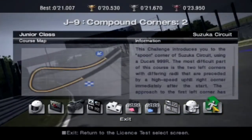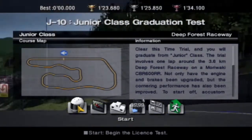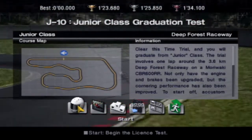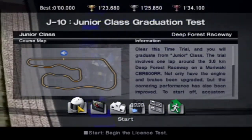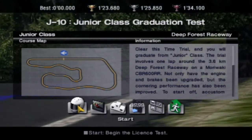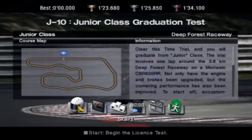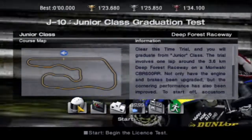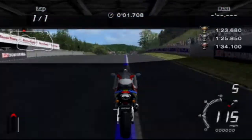That was the penultimate — this is the final one now. Let's have a look and see how it goes. Junior graduation test — clear this time trial and you will graduate from junior class. The trial involves one lap around the 3.6km Deep Forest Raceway on a Morawaki CBR600RR. There are too many letters in bike names — can't you just think of a name like Veyron or Murcielago? Makes more sense. Let's do this lap — we're aiming for 1:25.8.